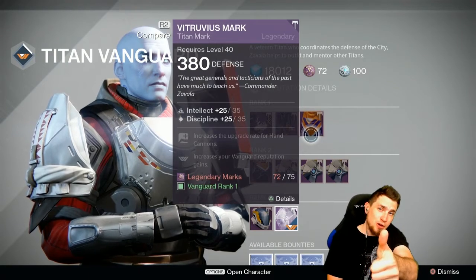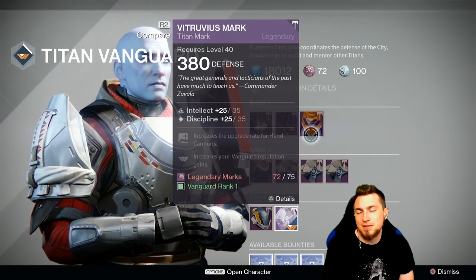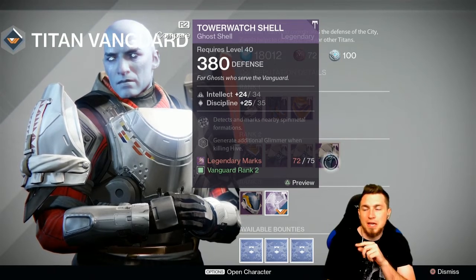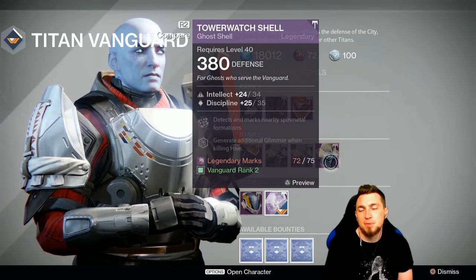Zavala coming in strong with a perfect-rolled Titan mark — intellect and discipline, 35-35, the best you can possibly get. Plus, this Ghost Shell is one off from a perfect roll, intellect and discipline for you.